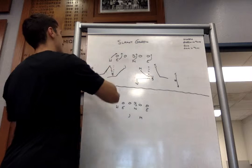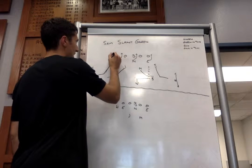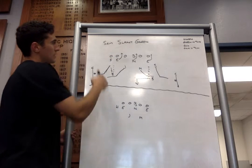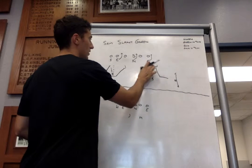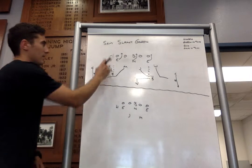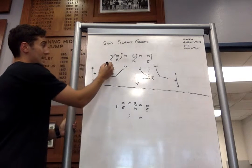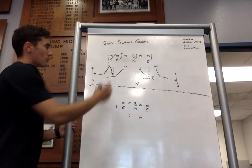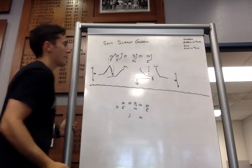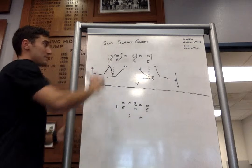If we were to get Sam slant, let's say we get a tight end right here — that would put the Sam in the six and the will through here. Same thing: we know Sam's coming to the C gap, so the safety's got to roll down into the box. He is now the D gap force responsibility on run, and curl-flat on pass. Mike is hook-curl on pass. Jack is hook-curl on pass. Will is curl-flat on pass. Corners are deep outside, and the safety rolls into the middle of the field. That is Sam slant green.